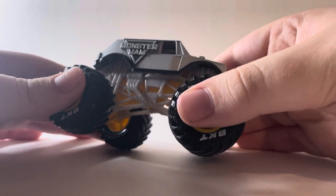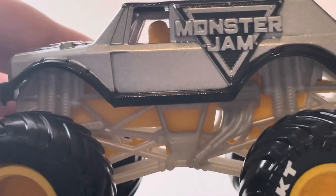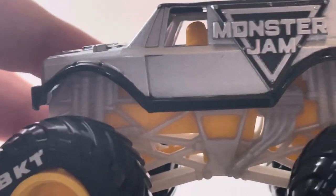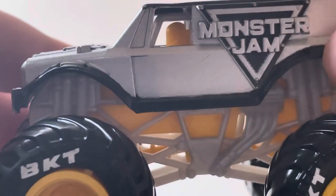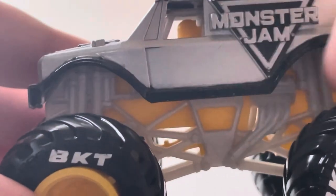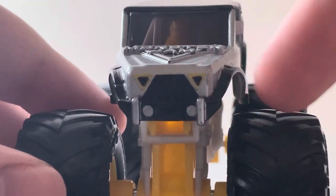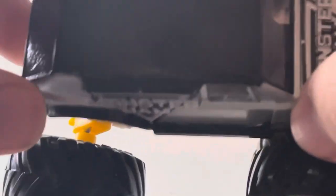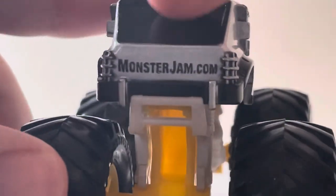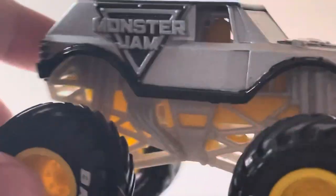This is actually my first time reviewing the Stunt Truck, so we'll go over it. We've got the 3D Monster Jam logo in black and silver, a silver base color, black fender flares, black doorstep, headlights in black and yellow in the shape of a Monster Jam logo, a black grill, the hood has the 3D Monster Jam logo, the roof is blank, and on the back there's a closed rear window with monsterjam.com, 3D tail lights, and the rear bumper. It's got a silver roll cage, yellow chassis, black tires, and yellow rims with BKT printing.